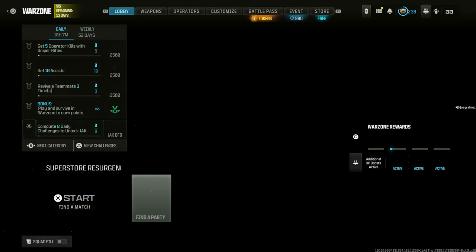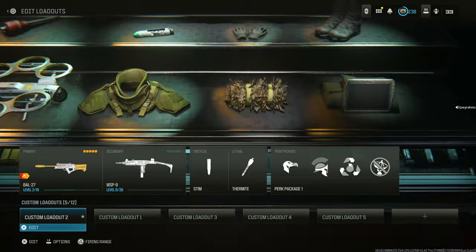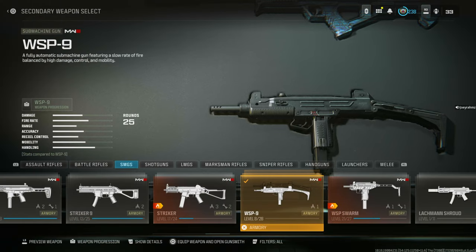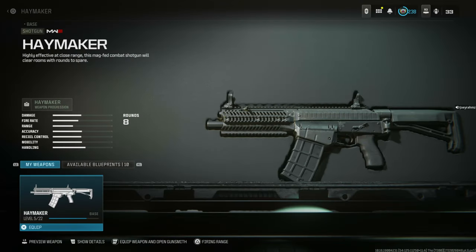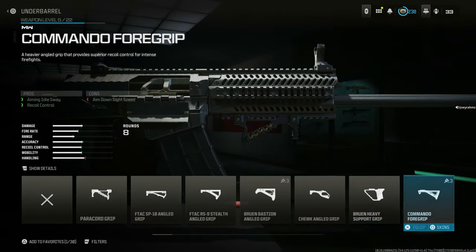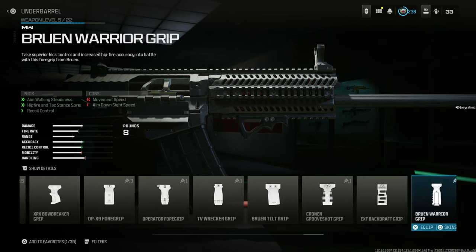From here, instead of doing the old method where you start a match and it gives you another error, with the new update version just go right to the weapon section and that's it — everything is unlocked. Go ahead and make any class. For example, I'm going to find a gun where I have no level — the Haymaker, it's only level five — but when I go to Gunsmith, everything is unlocked. I can do whatever I want with whatever attachments. All these attachments are unlocked. Insane.